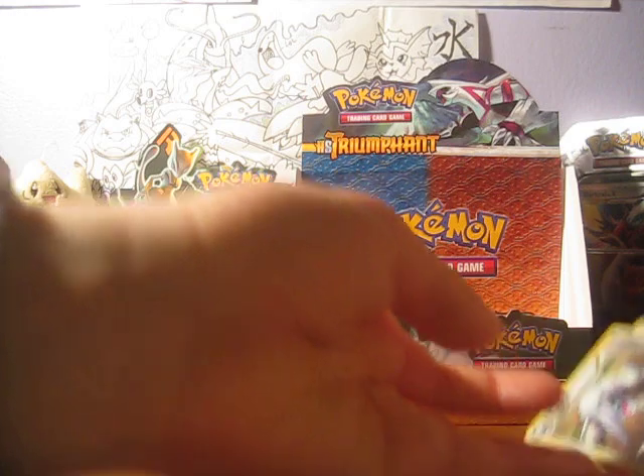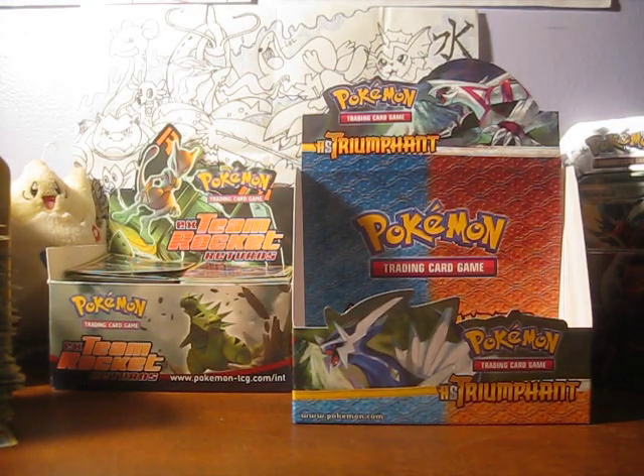So overall this box had extremely good pulls. It was super awesome! Unfortunately Caitlyn did not get her Mew Prime, but it's okay, I'll live, I'll get it. We did not complete a legend but we did get five Primes and two Legend pieces — that's just above the average box. Very happy with it. Thank you so much for watching and stay tuned for much more. This is Water and Grass, and don't forget that we love you.